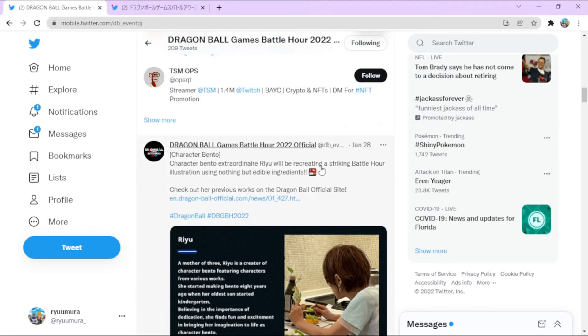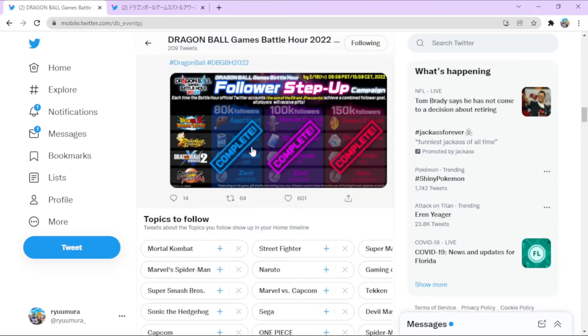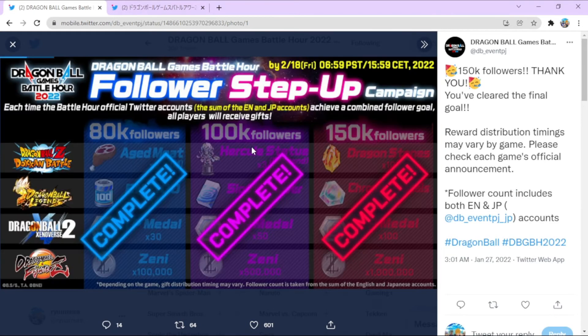Most of you who watch us are Xenoverse players, but I'm going to click on the picture and tell everyone what they're getting. For Dokkan players — and I play Dokkan, I play all these games — Dokkan you're getting aged mee, the count is 100, which is actually pretty decent, three diamond Hercule statues, and 10 dragon stones. That's not bad — I'll take the mee for the stamina, and the zenie never hurts.